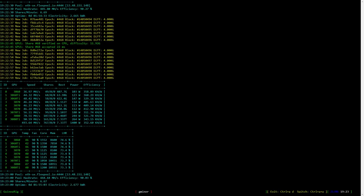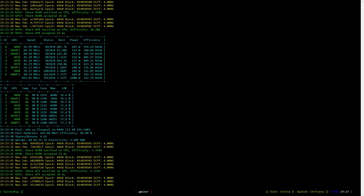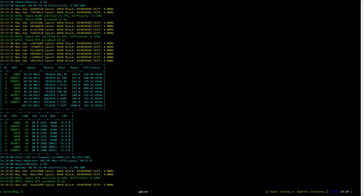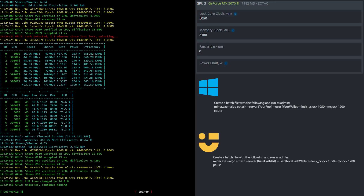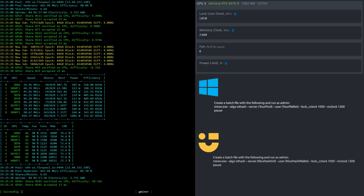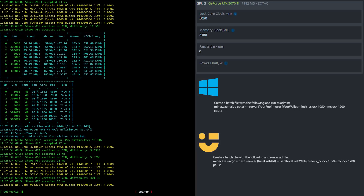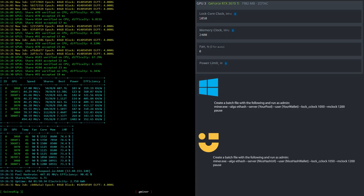Now let's have a look at the overclock settings for the RTX 3070 Ti mining Ethereum. Please note that I still haven't changed the thermal padding and it still performs very badly. In HiveOS, I locked the core clock to 1050 and set the memory clock to 2400. If you're using NiceHash or Windows, create batch files based upon what you see here.